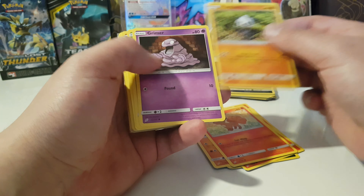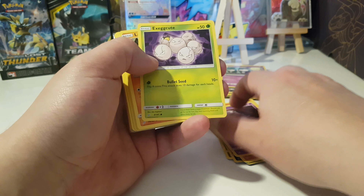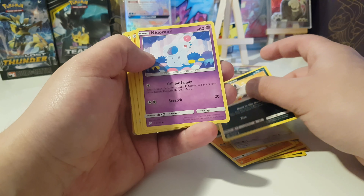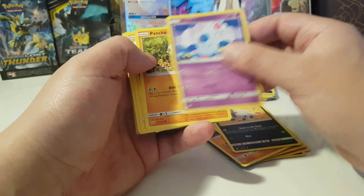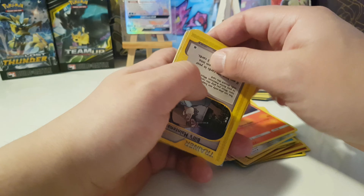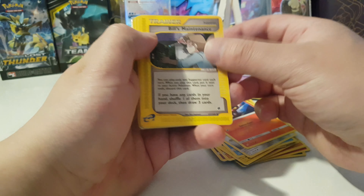Gastly, Mankey, Vulpix, Pancham, Grimer, Exeggutor, Larvitar, Meowth, Puchina, Nidoran, Pancham, Voltorb, Squirtle, Klefki, Litten — and here come the cards that are the reason I bought this.